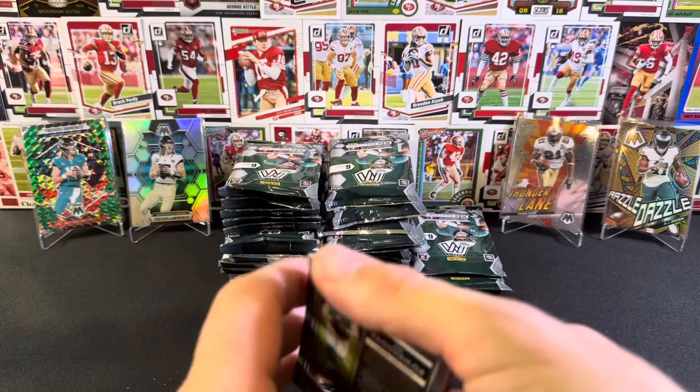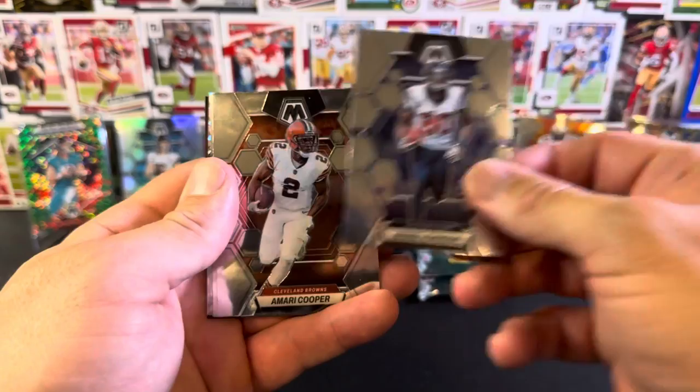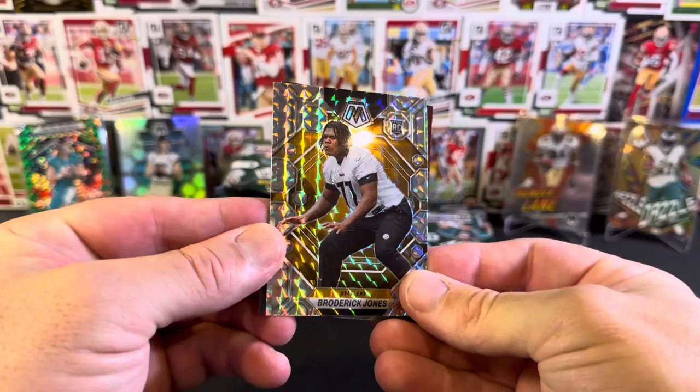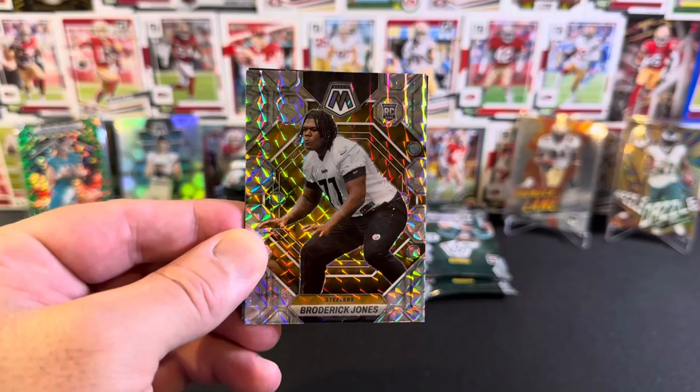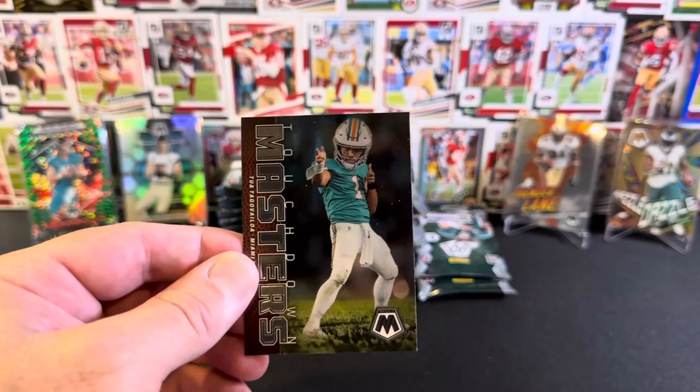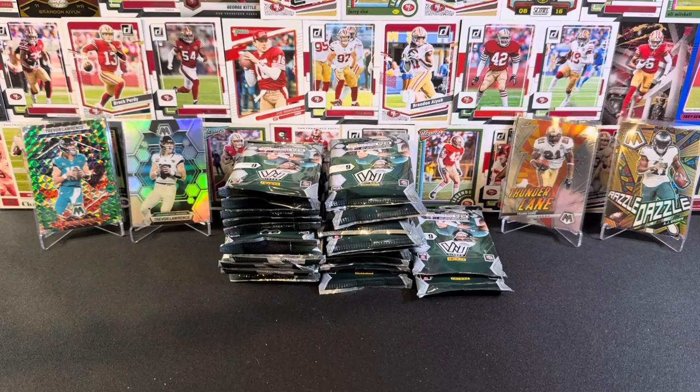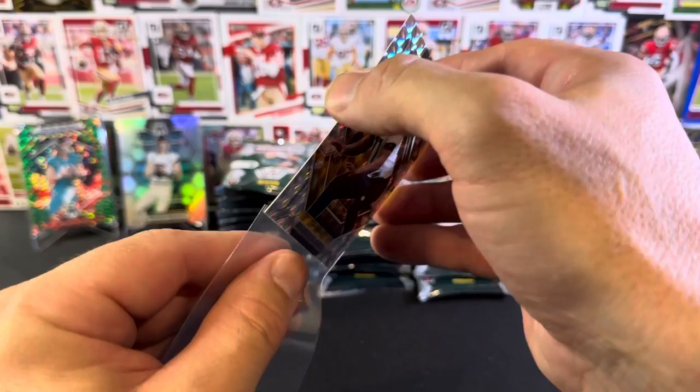Almost dropped them. Art Monk, Andre Johnson, Amari Cooper. Base rookie Brian Brissett. And we have a Silver Mosaic rookie Broderick Jones with the Steelers. And behind him we have - here's the exact card I was talking about earlier - Touchdown Masters Tua Tagovailoa doing the double guns. It's quite a cool looking card just for his pose. The card itself isn't anything amazing, but I like the double guns. And then Broderick Jones again - the silvers, I quite like. I think the silver Mosaics look neat.